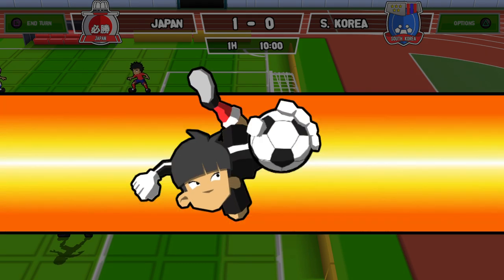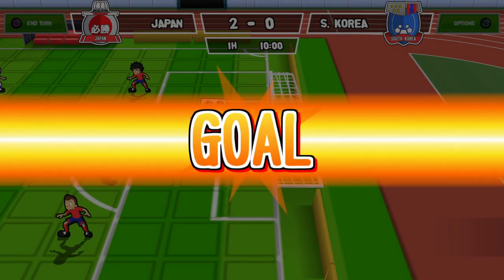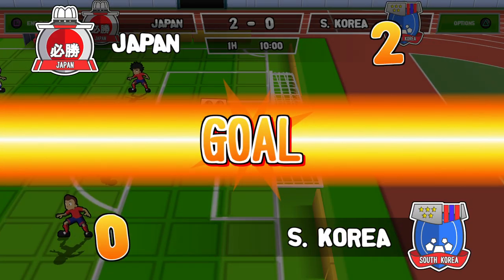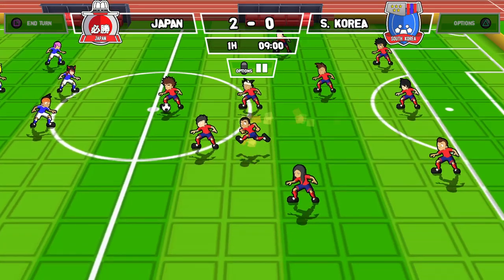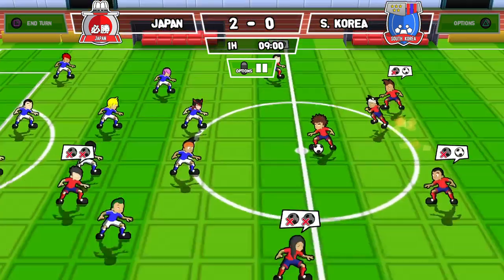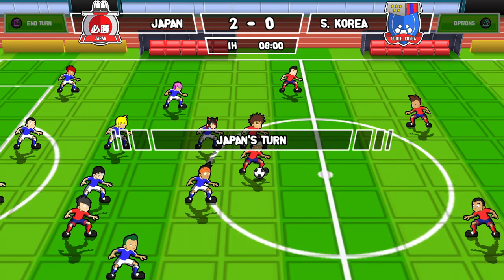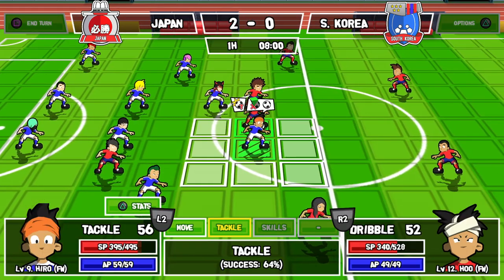Each character has their own stats, and as you complete matchups, you'll earn experience and level up. You're also able to equip items onto each one of the characters — there are two equippable item slots. These will either increase certain statistics or give you a new skill once you've had them equipped for a while, which is how you end up unlocking a lot of the new skills in the game.